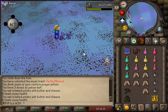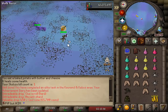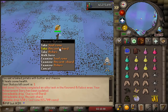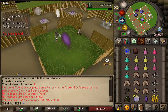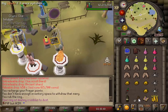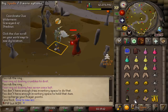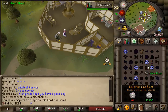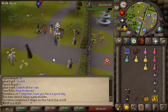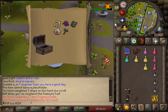Hope I can complete this clue scroll. 400 soul runes - oh my god, I can do this clue scroll. Beautiful. Steps 1 through 4 all completed - go for the casket. Let's open this casket - 3, 2, 1. Holy shit, that's nothing. We got nothing.